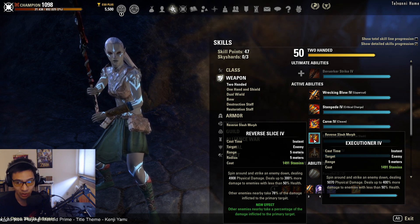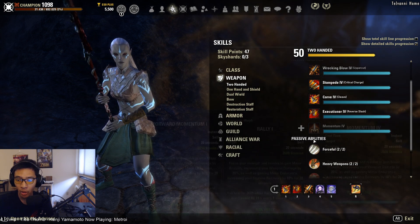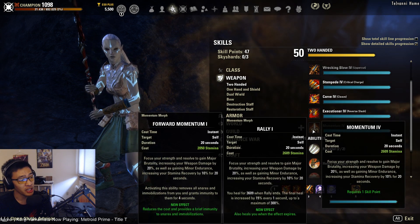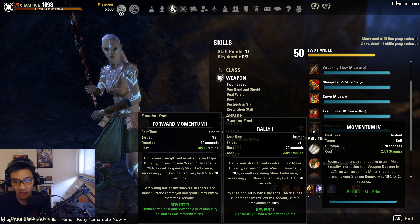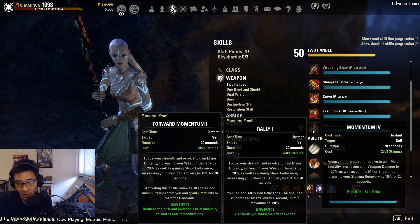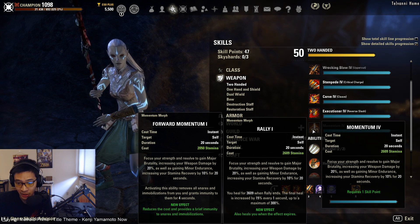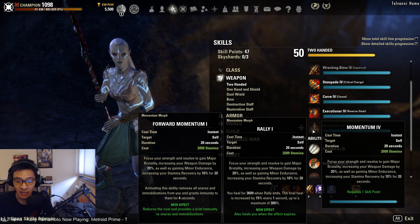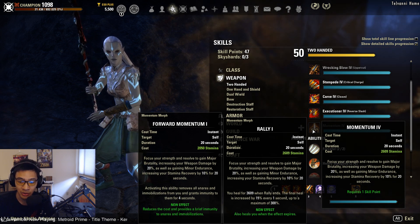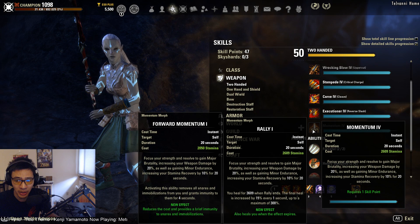A lot of people prefer Reverse Slice because the whole point of a two-handed build is more AOE, and if you're reverse slicing something at 10–15% health remaining, the splash damage is very powerful. If you're in a situation where you don't want to use weapon power potions, you can run Momentum, Rally, or Forward Momentum — whichever you prefer. Rally is slightly weaker because you heal when the effect ends rather than every second. Forward Momentum also gives immunity to snares and immobilizations, which can be quite useful if timed correctly.